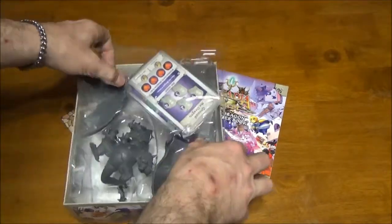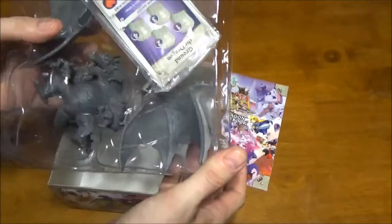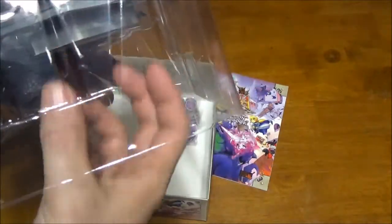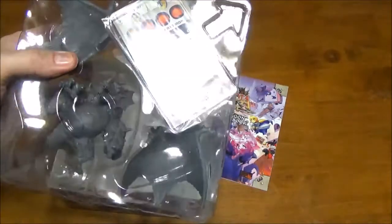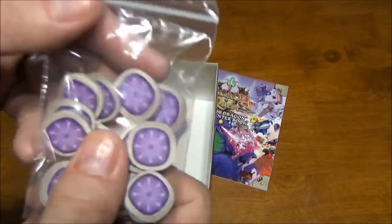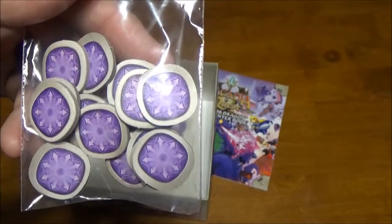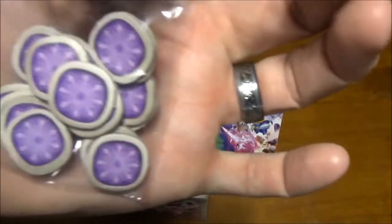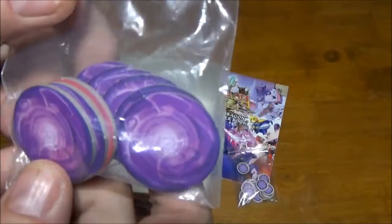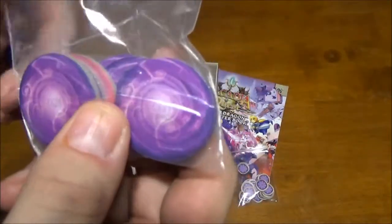Then we have our tray. I applaud them for doing more to actually build a tray to hold things, but it doesn't have any compartments to hold any of the tokens, which they could have made under where the cards go — there's plenty of room to extend that down and put a little pocket for tokens. I'm not sure why they didn't. Now we have our Chaos Tokens — they didn't give you the bags, these are my own — but Chaos Tokens do very interesting and scary things. There doesn't seem to be as many of them as you get of the other tokens for the other dragons, though. And then we have Chaos Portals, which do interesting things as well.